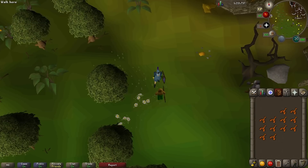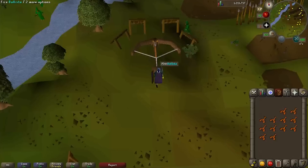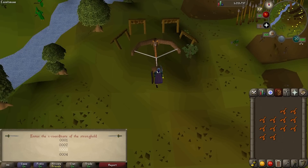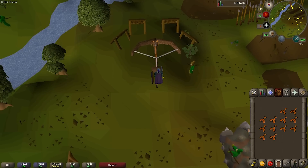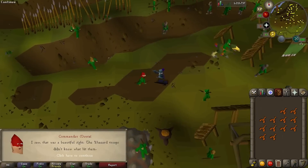Once you've figured out the coordinate, head south to the ballista, which looks like a giant crossbow. Click on it and it will ask you what the last coordinate is. Click on whatever number you got from the crazy gnome, and hopefully you'll get a message saying you've hit the stronghold. If you put in the wrong one, you can keep guessing until you get the right one. Now run east to talk to Monti — he says great job, now go get the orb.